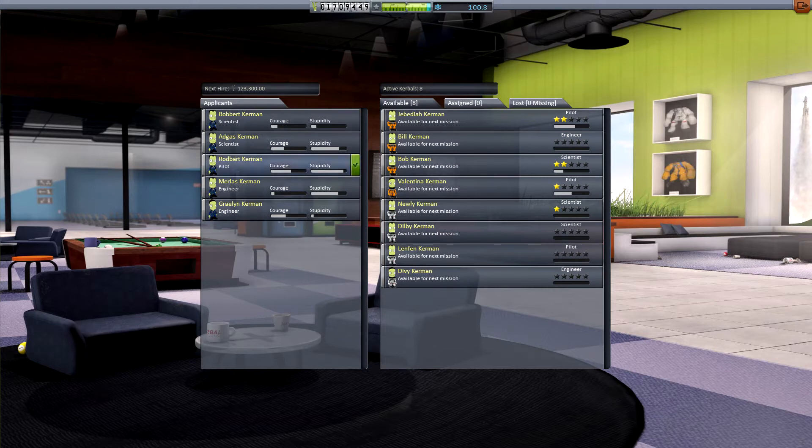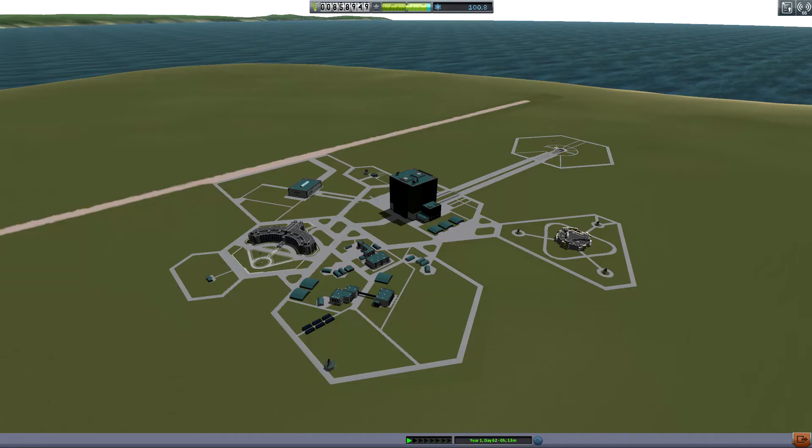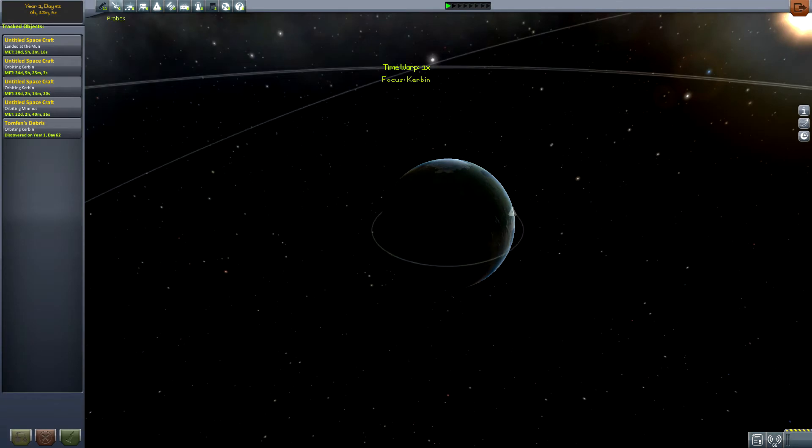This is going to get expensive. I've got 2 million in the bank, so let's just go ahead and hire the rest of them. We'll try and save the last couple from wherever they need saving. With that done, let's figure out where our first rescue mission is.